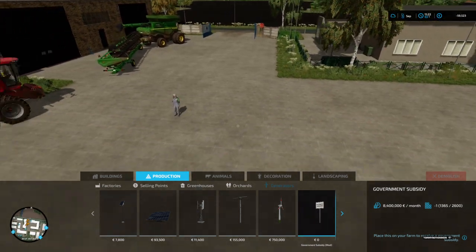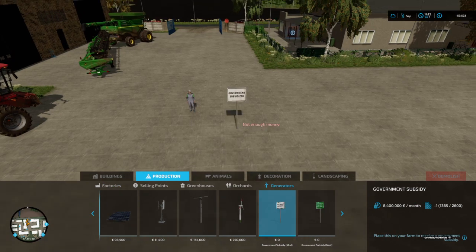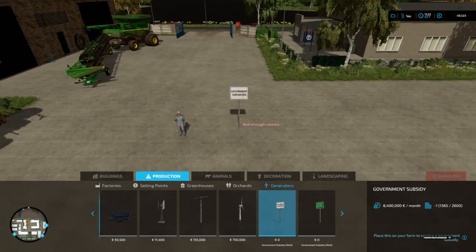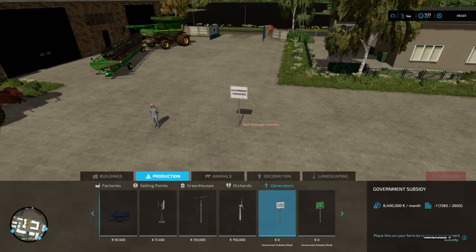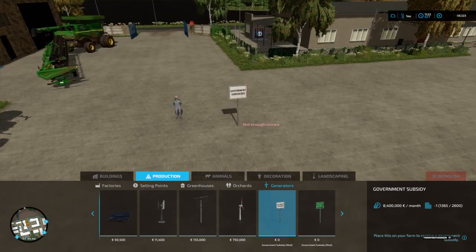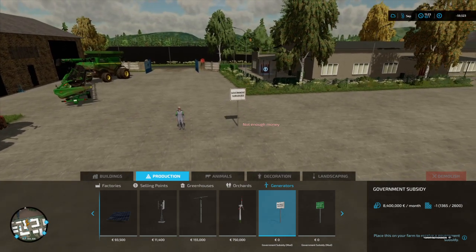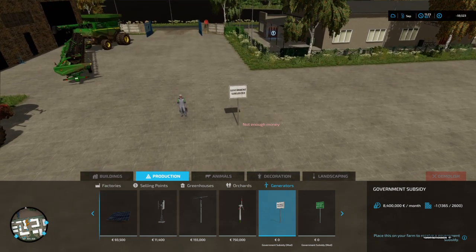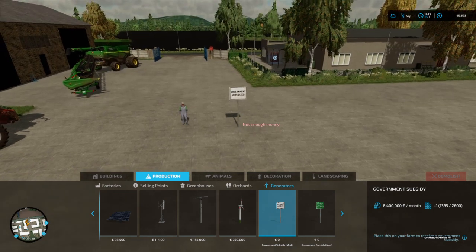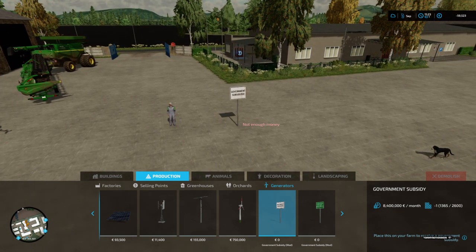So you place the government subsidy sign wherever you want. But it says you do not have enough money. Can anybody tell me why I don't have enough money? Because it's free! If you look down at the very bottom of your screen, it's supposed to be free, and then it says you do not have enough money.